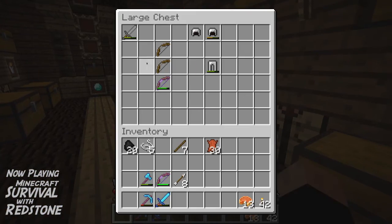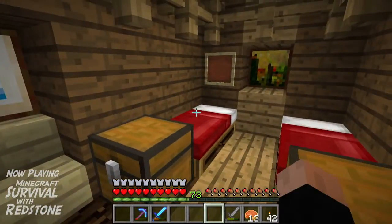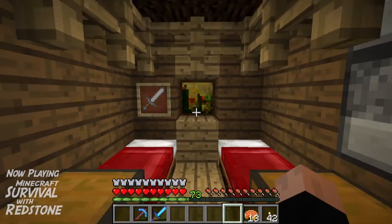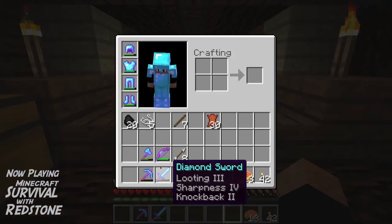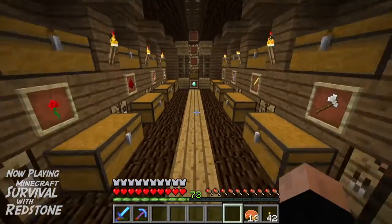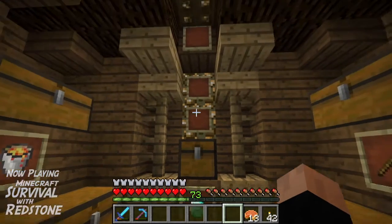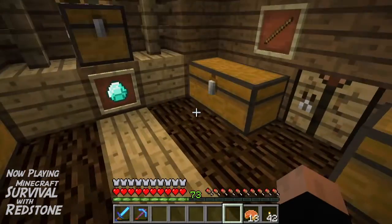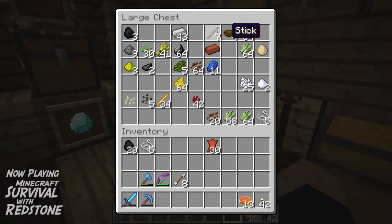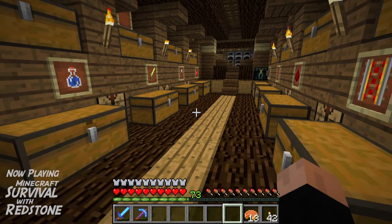Let's grab our first stone sword from the sword chest and put it in the frame — now we've got a weapon ready to go. I've created a nice chest at the end here with basically all the blocks, putting one of each so we know what's in there. Diamond is kept in here. I was organizing it to look like the creative menu tabs, but I'm never going to be able to remember where any of that stuff goes, so anyway.